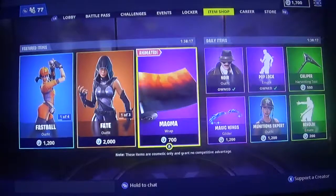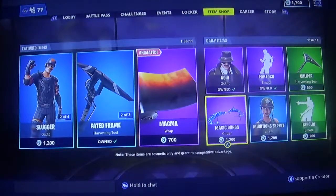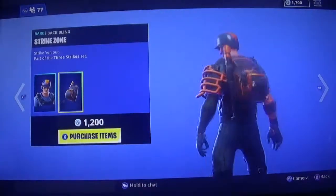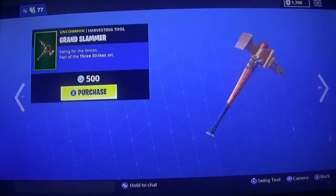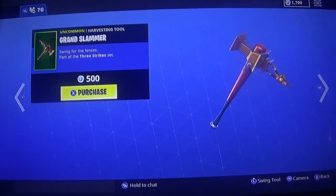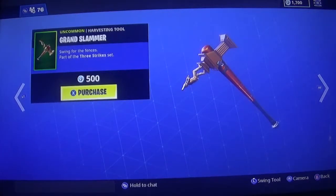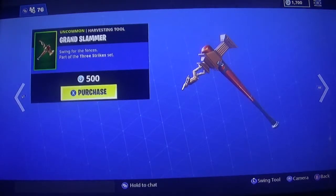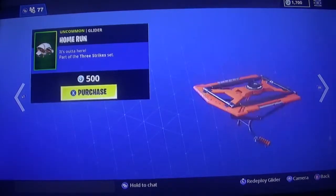We got some new stuff in the item shop — the Magma wrap looks cool. We have the new baseball skin — the Slugger — pretty dang cool, baseball skins are finally out. We got a baseball bat pickaxe, though I wish it was just a bat without the trophy on it. I might get the bat. We also have the Home Run glider — I like a baseball glider, it's pretty darn cool.